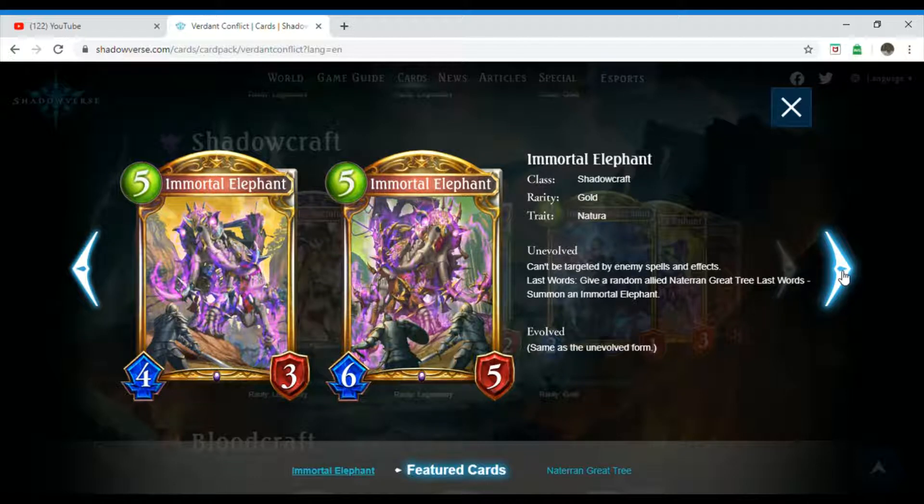We have the Immortal Elephant, which is a five-costing Shadowcraft follower. Its rarity is gold and it has the trait Natura. Unevolved: can't be targeted by enemy spells and effects. Last Words: give a random allied Naturan Grey Tree Last Words — summon an Immortal Elephant. It's the same when evolved.